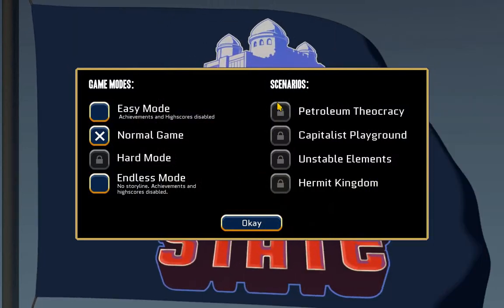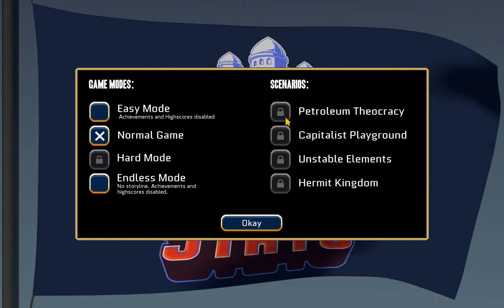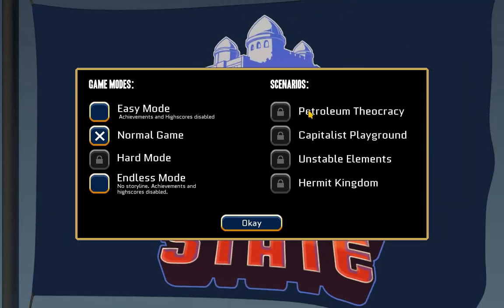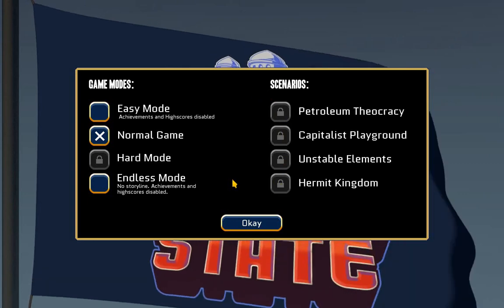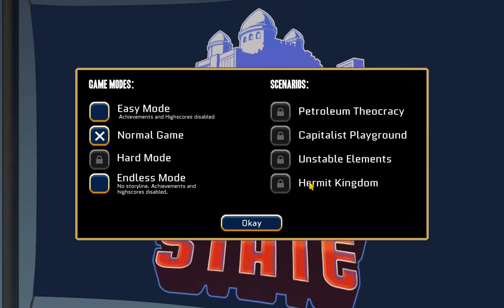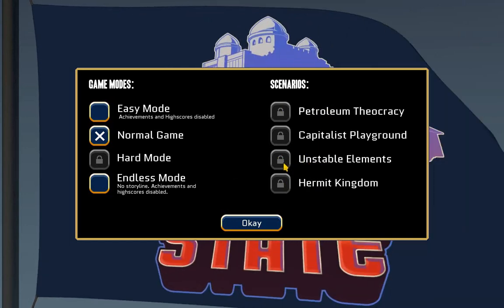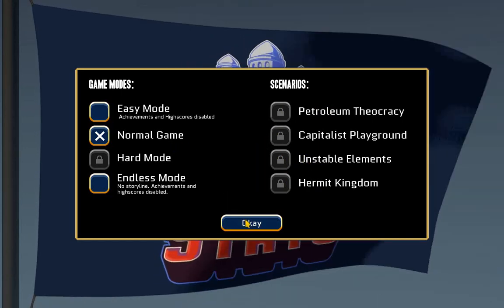So the game starts out with a lot of things locked. We can unlock them through playing the game multiple times and gaining experience points. Unfortunately, I do not look like I can unlock this just yet. I believe you unlock them from within the game, so maybe I'll be able to do that. I'm kind of interested in Hermit Kingdom and maybe Unstable Elements — they provide you different starting conditions. We'll just start a basic, normal game.